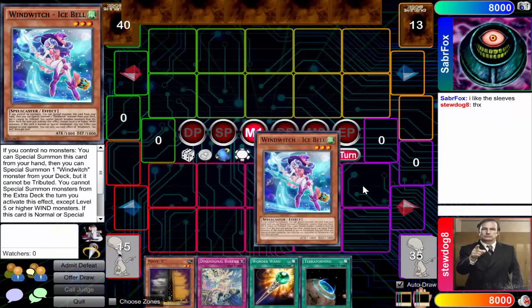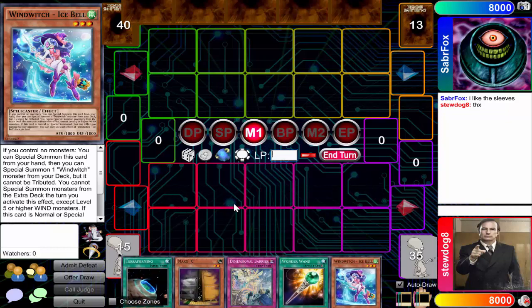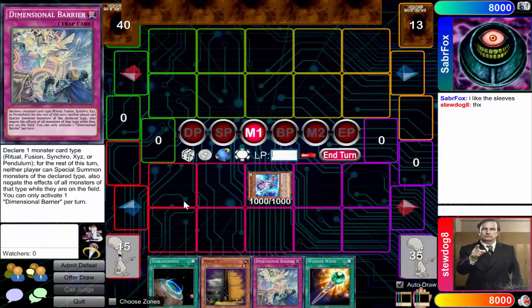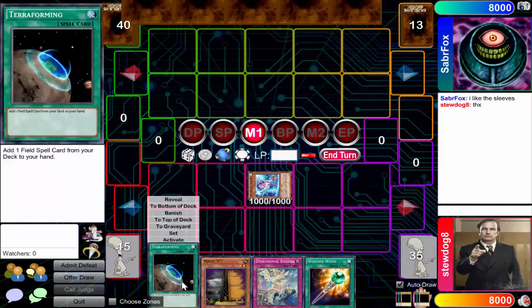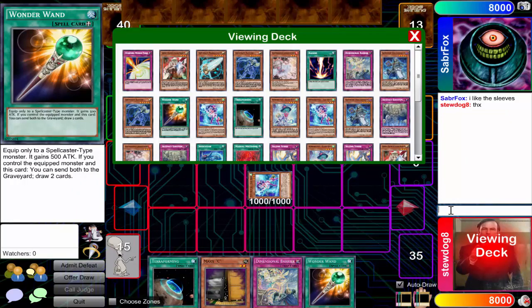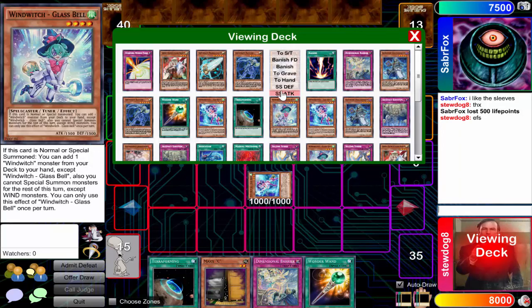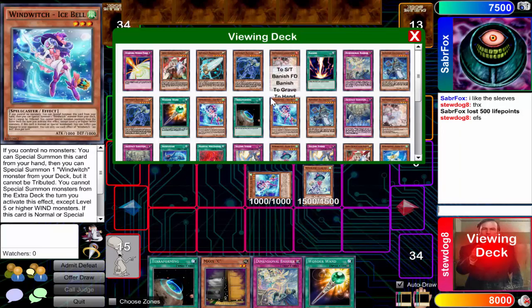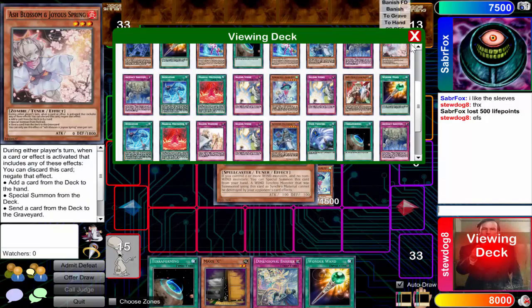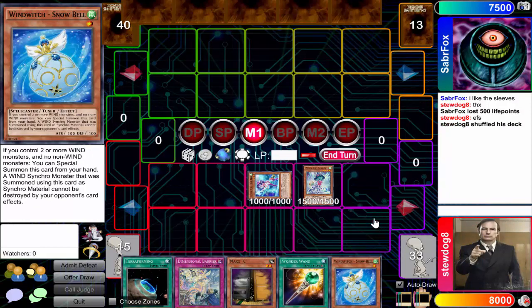This hand is very good. Whenever you got the Maxi, this hand is phenomenal — everything you want. You got D-Barrier and Maxi, Wonder Wand to draw cards, Terraforming for free, the free fusion, and then of course Ice Bell for the free Crystal Wing Synchro Dragon. So we're going to activate the effects, special summon our Wind Witch Glass Spell to add ourselves the tuner, and burn for 500 while we're at it.